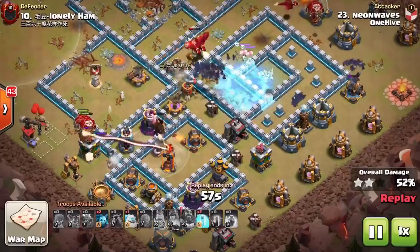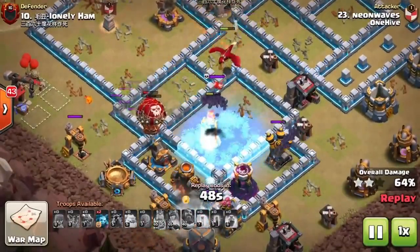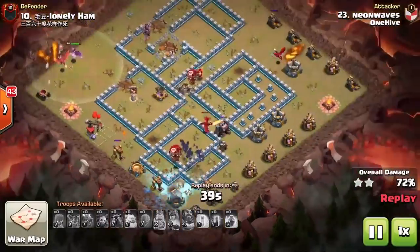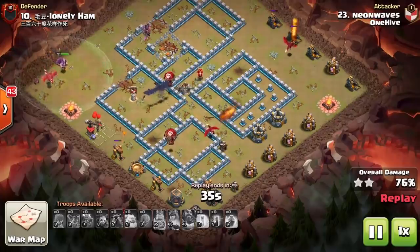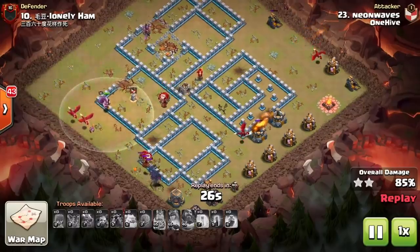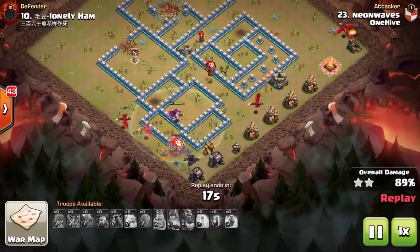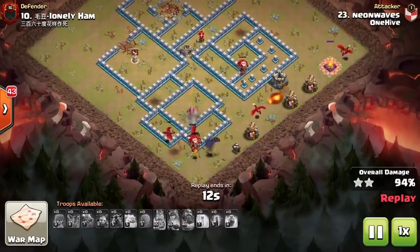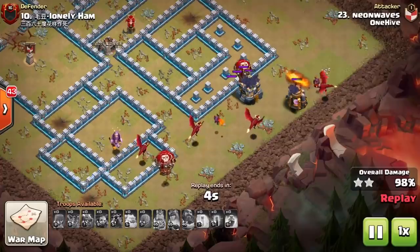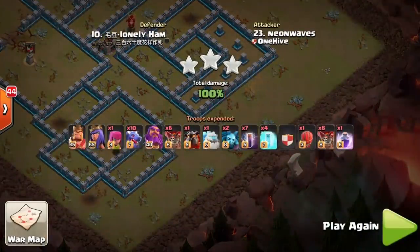One more freeze protects the bats; some split outside clearing archer towers, cannons, and teslas. She misses a freeze placement and uses a second one, but the bats were well-protected enough to move through. An ice clone distracts the last wizard tower. Critical lesson: don't miss your freezes spanning an islanded wizard tower or inferno — a slight mistake can lose the entire bat swarm. Luckily she froze the wizard tower rather than the inferno, since inferno kills bats slower than a wizard tower. Neon Waves gets the three-star for One Hive.